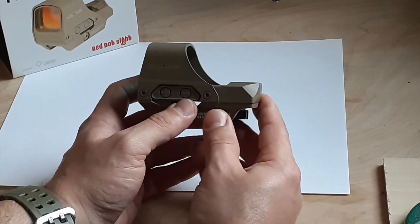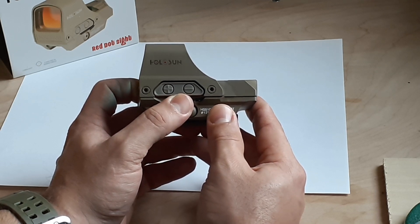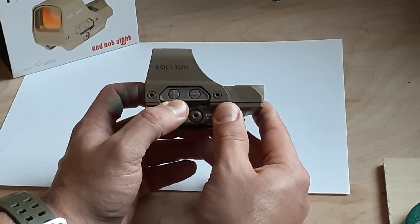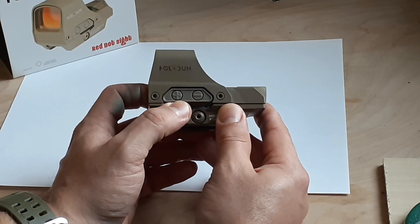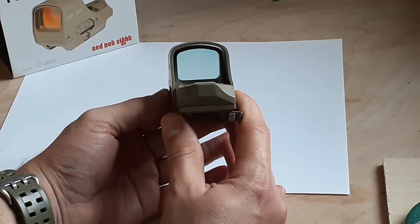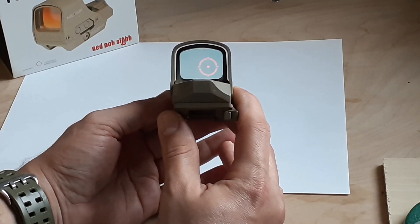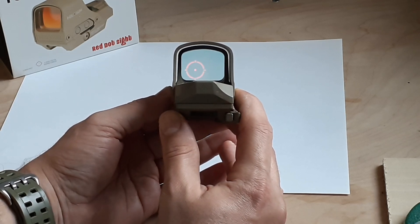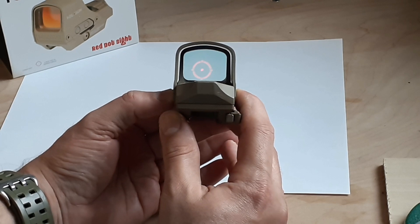To switch reticles, you press the minus button on the side, and it will alternate from the ring, to the dot, to the combination of both — those are the three available. From the factory it comes with auto adjustment to ambient light, which I really don't like too much because it takes around five seconds to adjust to the ambient light. So I mostly have it on manual. You press plus or minus on the side to adjust the level of brightness. If you press the plus button for five seconds, it's going to shut down the automatic ambient light adjustment. If you press the minus button for five seconds, you're going to switch among your different reticles.